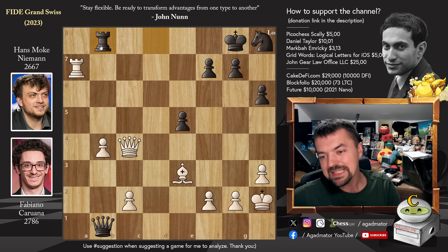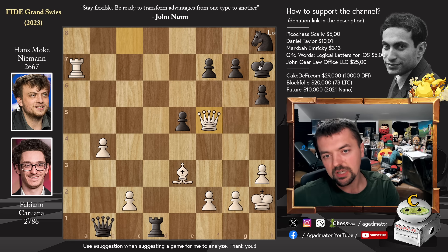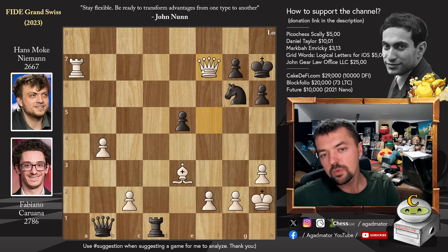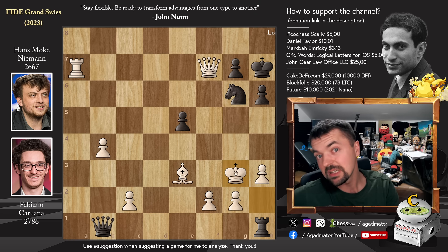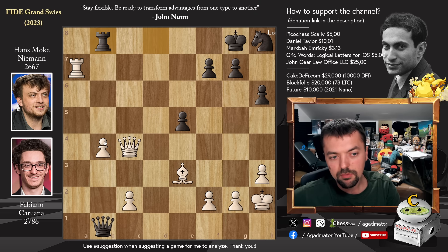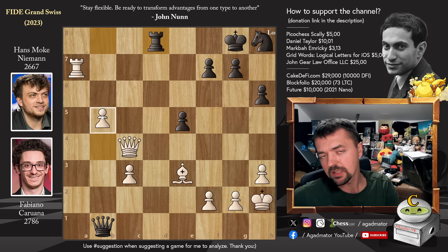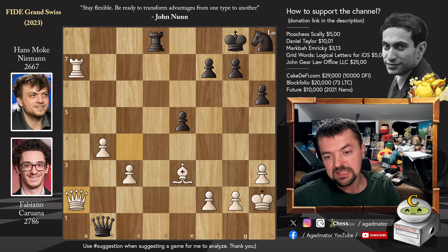Rook to b8 by Hans. The clock situation is 17 minutes for Fabi and only 9 minutes for Hans, and they still have to make 7 more moves to reach time control. Fabi is sort of inviting Hans to play rook to d1 — but if you go rook to d1 to maybe try some rook h1 action, queen to c8 check, king h7, and now just queen to f5 with check. If you go back, then you just get checkmated, so you have to block with the knight. Then queen captures threatening rook to g7, queen captures on g7 checkmate. After King g3 there's just no good continuation — you will have to resign.